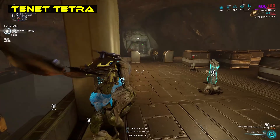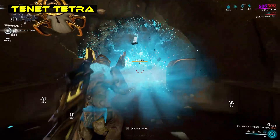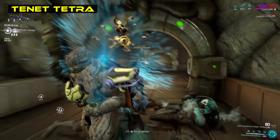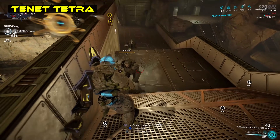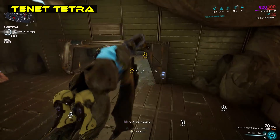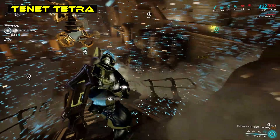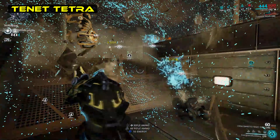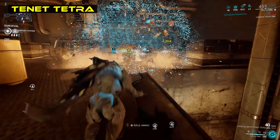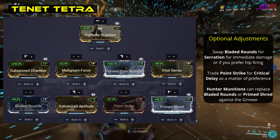Getting ammo efficiency from Energized Munitions can make using this weapon a lot more manageable, both in ammo consumption and also allowing you to fire four grenades before reloading instead of just one. Otherwise, even with an ability like Dispensary, you can rapidly run into ammunition issues if you do not ensure there are plenty of pickups to get a hold of. Basically then, continue to think of the Tetra as an assault rifle first, with the grenade as a backup option. In terms of a build, this should serve you for most uses.